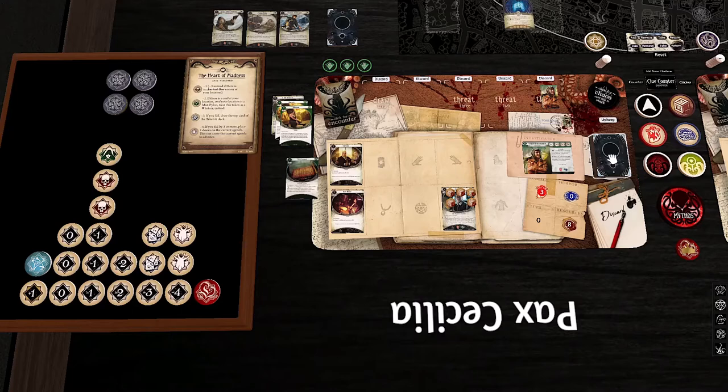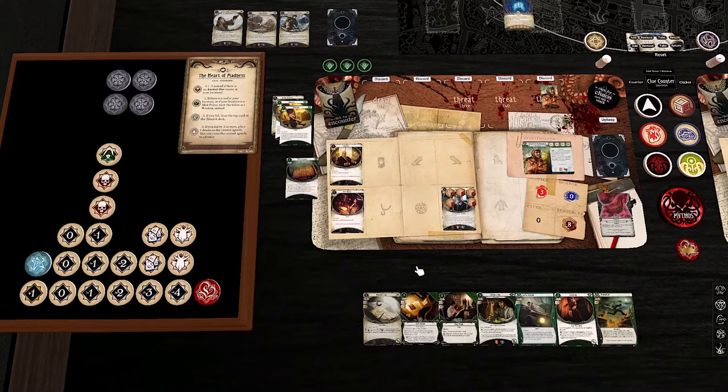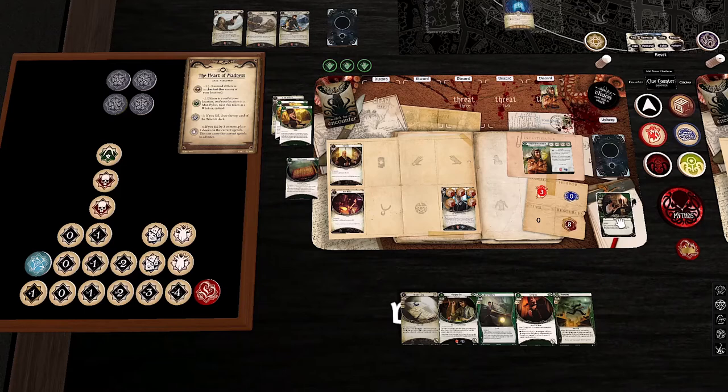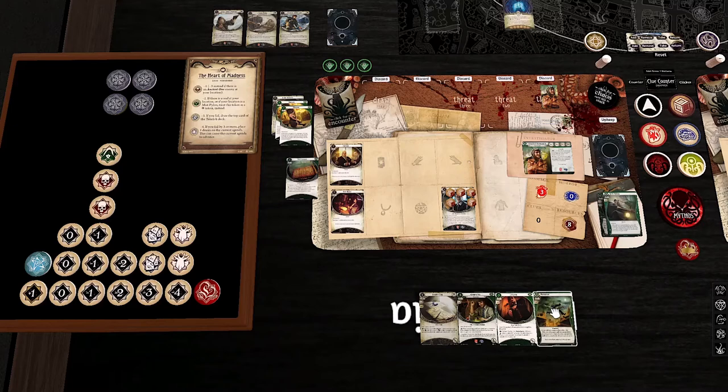Before we get too deep into setup, I should do my opening hand — seven cards. I'll replace this Tekelele. We got a Lockpicks, a Gregory Gry, an Intel Report, and a Kensler's Log. Wow, we are absolutely set up for investigations. I'm going to get rid of the Intel Report — I don't need that yet. I think I can safely get rid of the Easy Mark as well. What an opening hand. I think I need to get rid of at least one of these to try and set up some more health soak, or get a Backstab in hand. I'm going to go for the Quick Thinking, because a Momentum can really save me with a Lockpicks on something nasty. Three new cards: another Gry, another Lockpicks, and a .25 Auto.